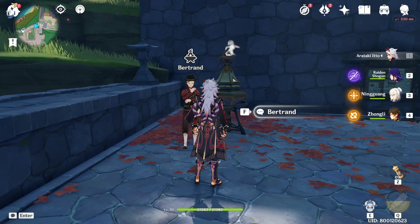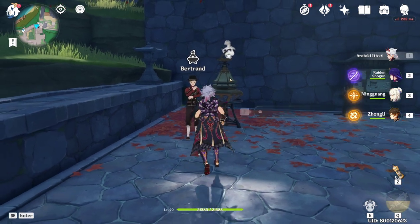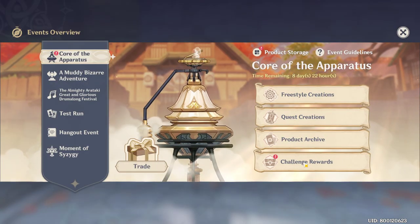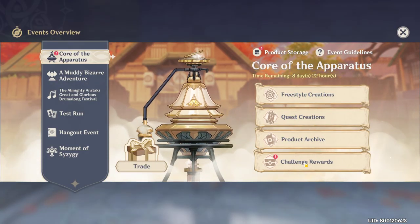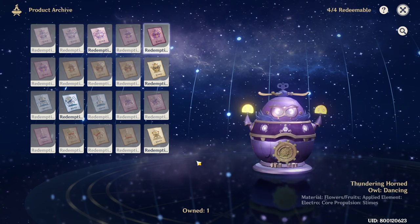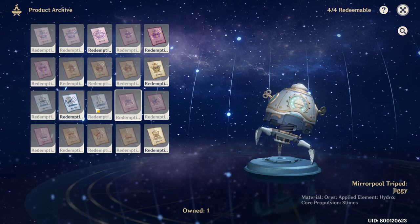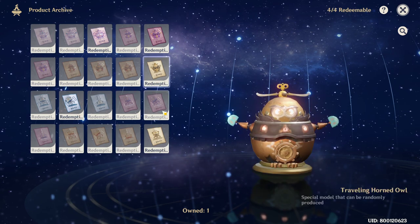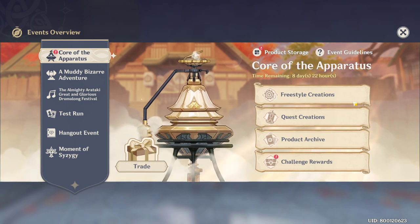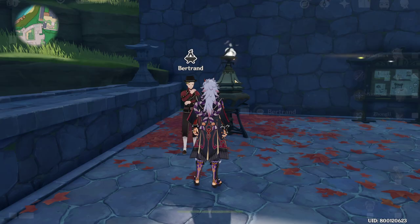Hey guys, Noxys here and this is a follow-up video to my guide earlier. I got lucky on my main account and I was able to get the two special models. I also got Thundering Horned Owl and Mirror Pool Tribe, and of course the two special ones, so we're going to redeem the four robotic furnishings now.